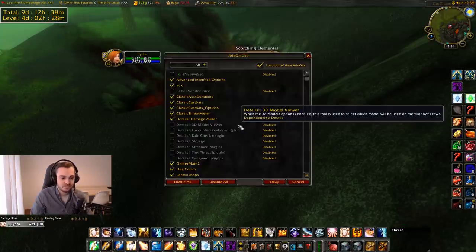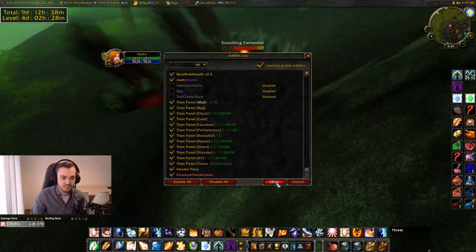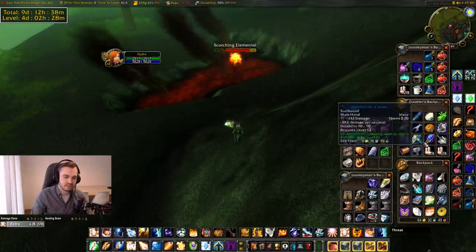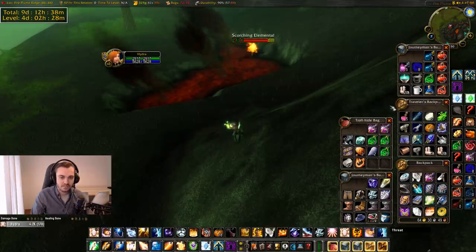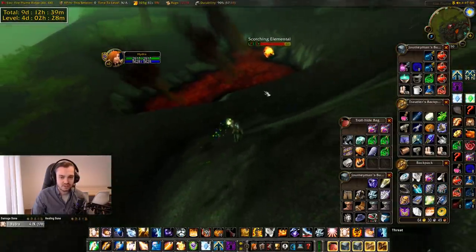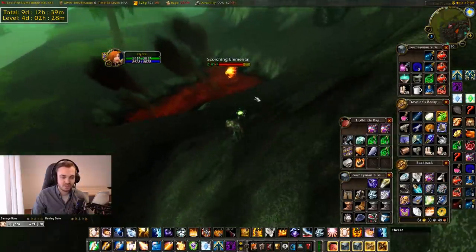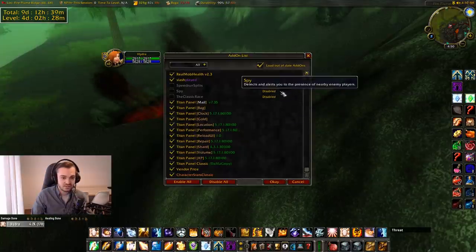Vendor Price is a good one — it shows you when you mouse over an item how much it sells to a vendor for. It's pretty useful when you've got full bags and you're figuring out which gray to get rid of. You can find the cheapest item by pressing Ctrl and it will glow, so you can destroy that one and gain an extra bag slot. It saves you time, saves bag space, and maximizes your income while leveling.